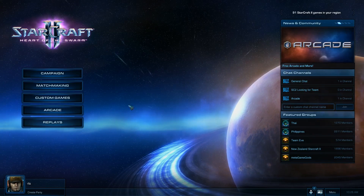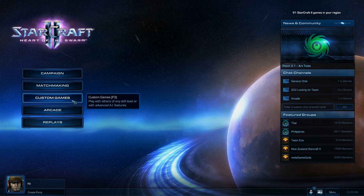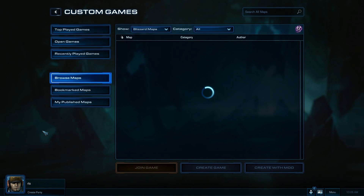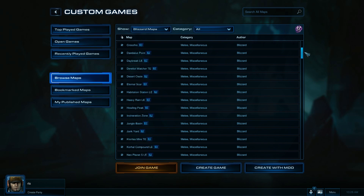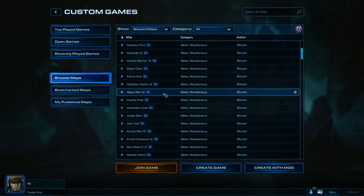So here we are in the main screen. We can click custom games here and then just use browse maps to find the map we want to play on. I want to play on Heavy Rain, so I'm going to click Heavy Rain here and then click create with mod.